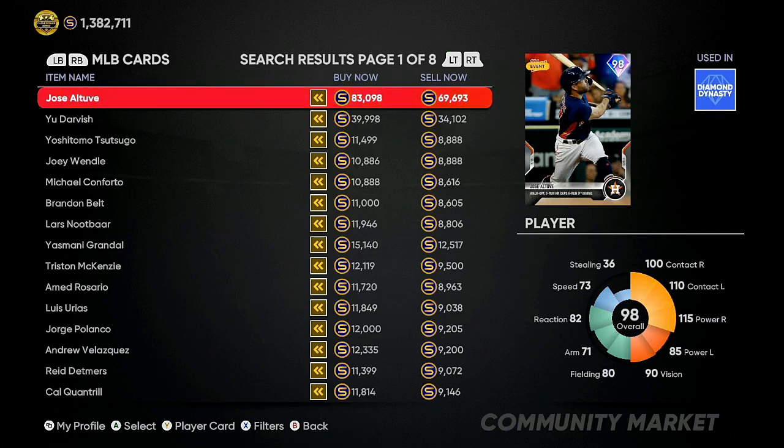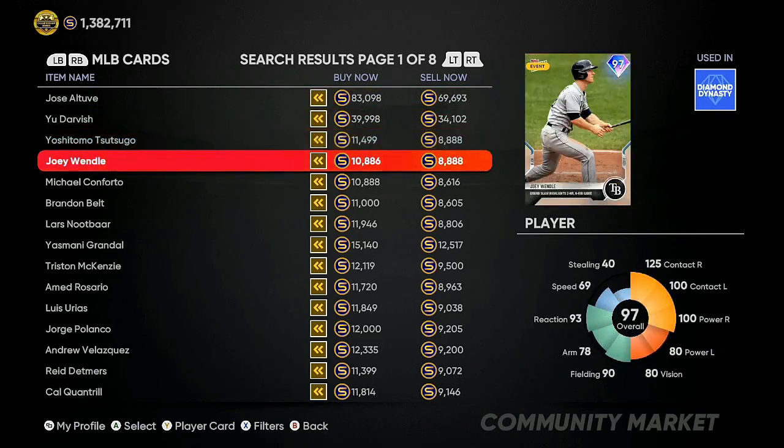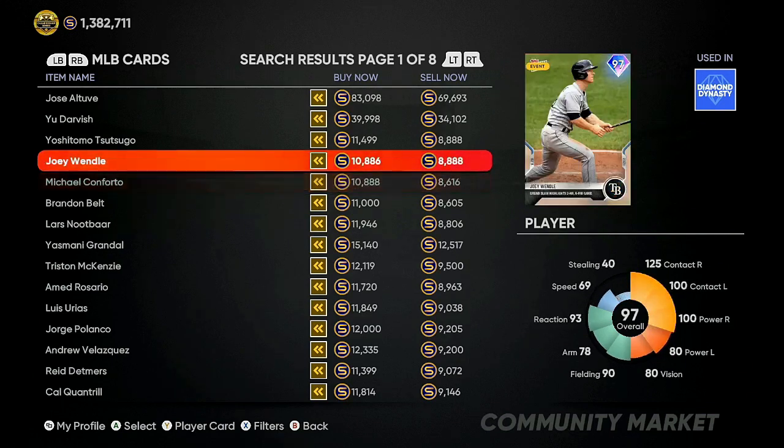Chris Brandts, Will Myers — a lot of cards are moving on the market preparing for the next program coming out in a couple days. The roster update was moved back another week, so you can still get investments in. As you're lurking on the market, look for at least a 3,000 stub gap. Right here you got a 2,000 gap — that's only 1,000 stubs profit, not what you want. Here you got about a 2,200 gap — after losses that's not what you're looking for either.